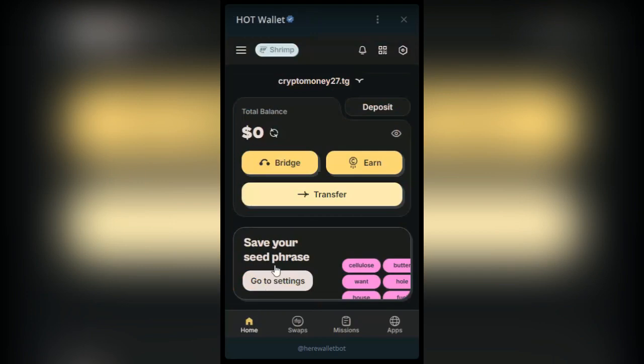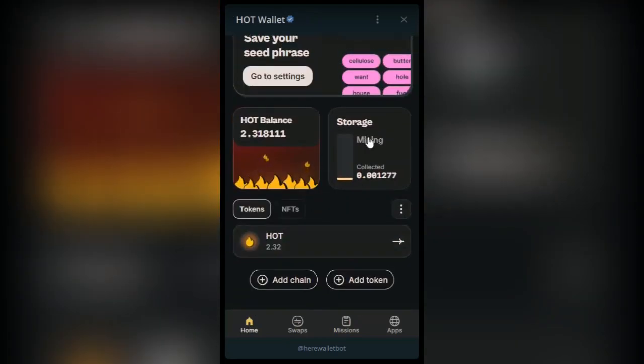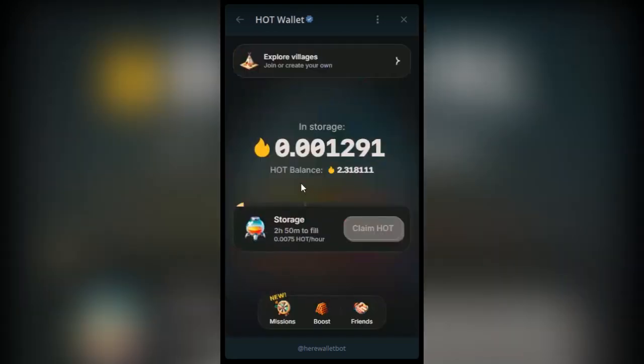If I go back to the homepage, the other option for mining is the Storage section. This is where the mining takes place. My own claiming is every two hours, roughly every three hours. I need to come in here and claim. In about two to three hours from now it will be full, then this claim option will be active and I'll click on it to claim.